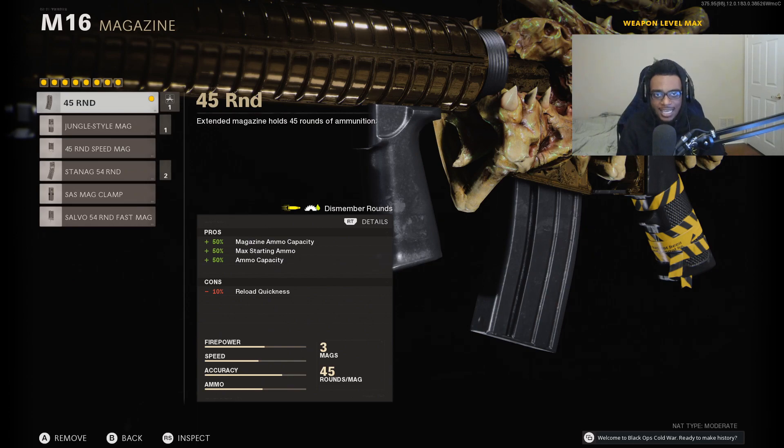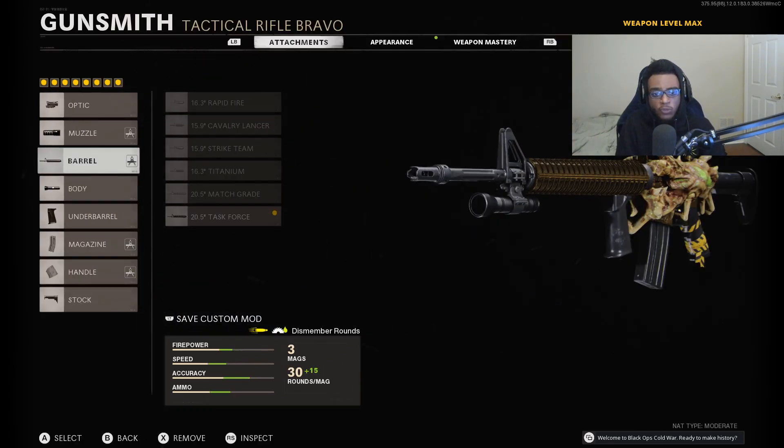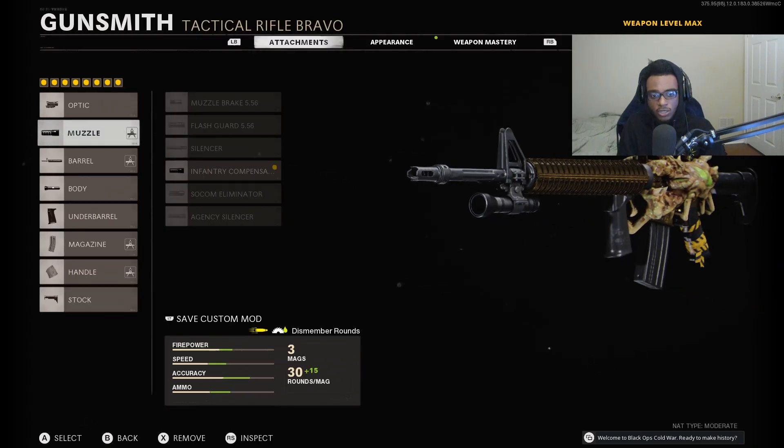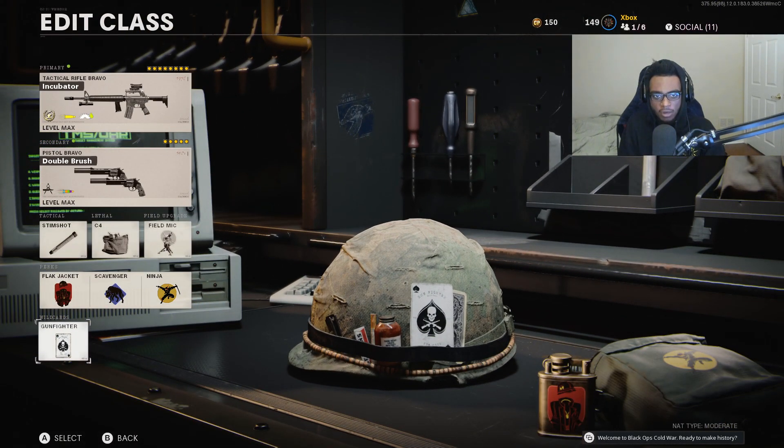The reason I'm running the regular 45 round mag is because this gun is only suited for medium to longer ranges, and because it's a burst weapon there's no need to destroy your aim down sight time — with this one-burst M16 class you are going to get that kill. Running the Tiger Team Spotlight to see people further away. The Infantry Compensator just makes sense on the M16 over a silencer. For the secondary setup: Akimbo Magnums, Stim Shot, C4, Field Mic, Flat Jacket, Scavenger, Ninja, all possible with the Gunfighter Wildcard. That wraps up our top 10 best class setups to use here in Black Ops Cold War Season 5.